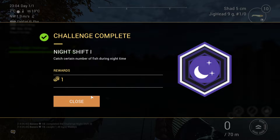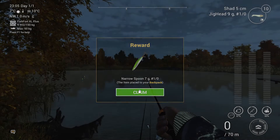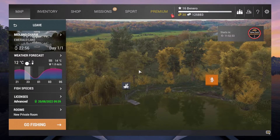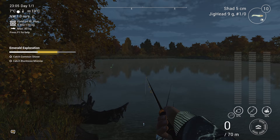Another challenge all done and dusted. That gave us a narrow spoon — a little green one, 7 grams with a 1-0 hook on it — a very nice little spoon. We also got a fish coin and 1,500 in cash. I think if we leave now that should bring us to the full value of the 3,000 it cost to get in. We've got exploration still, where they want us to catch common shiners and bluntnose minnows, but that one we'll do in the next episode.